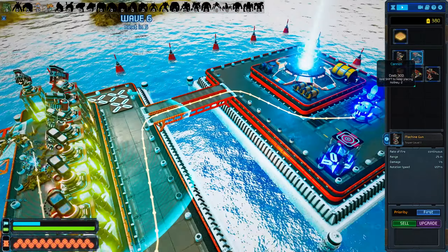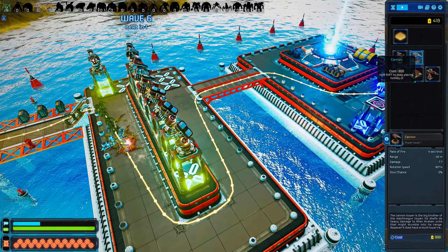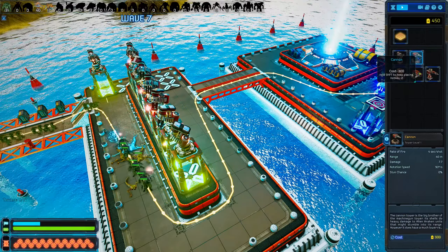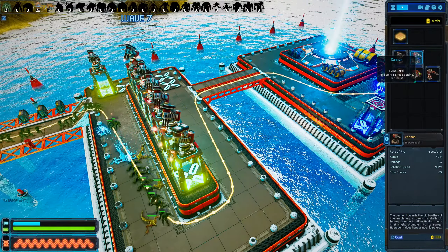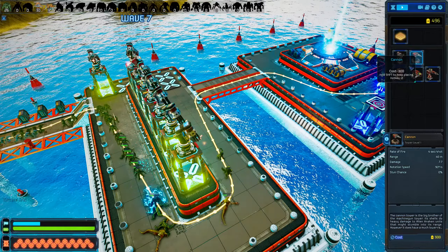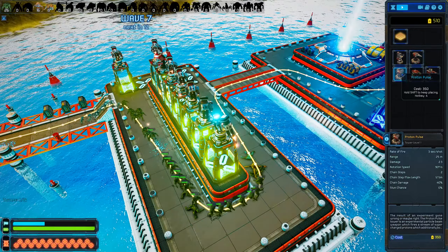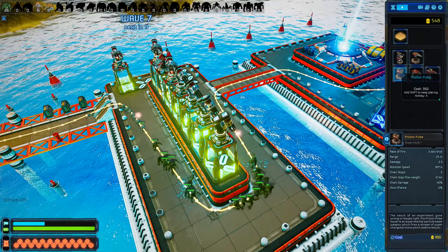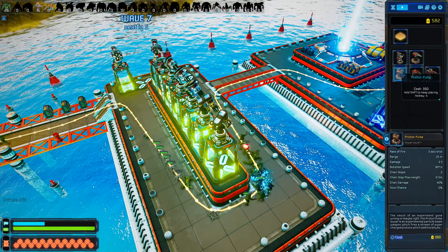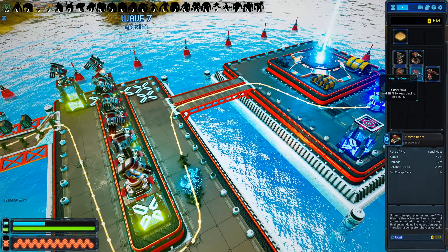Now the other things we've got here - we've got a cannon. Hold shift to keep placing. We've got a proton pulse. If you click on them it tells you what they do. So the cannon tower is the big brother of the machine gun tower - its shells do heavy damage to alien cracking units. The proton pulse is the result of an experiment going wrong, or maybe right - it's a particle beam weapon which fires a stream of supercharged protons. We need some sort of area of effect, basically.